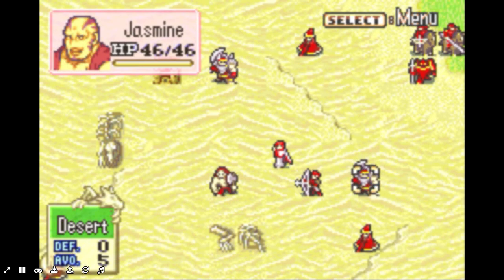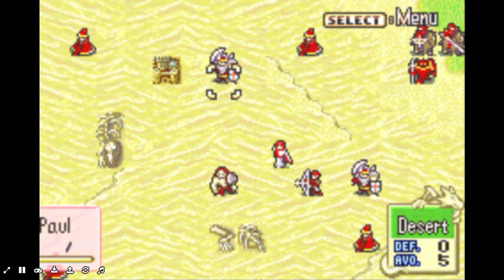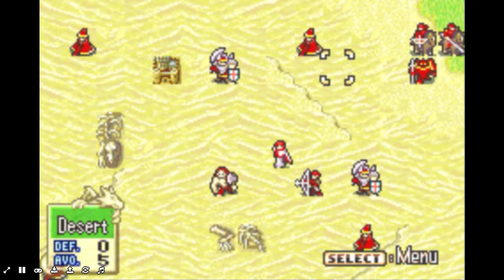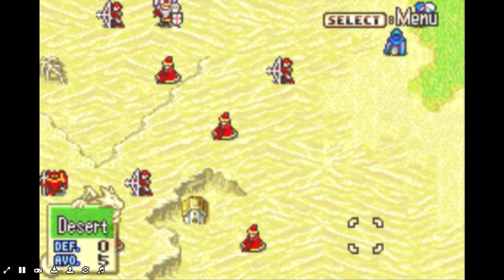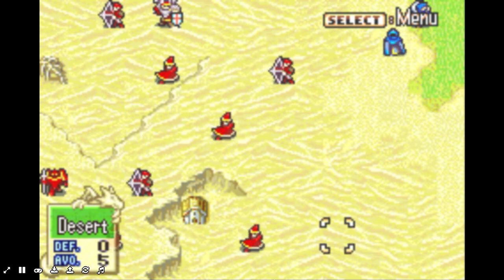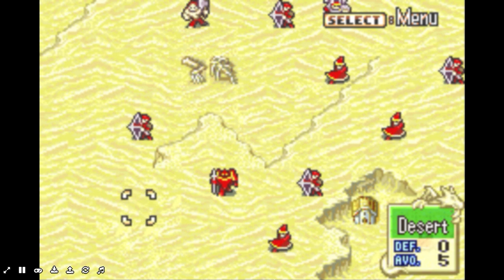We have two bosses in this chapter: Jasmine and Paul. Paul is going to be tougher because of his massive strength and killer axe. Now, there are actually hidden items in this chapter. Right here is an Ocean Seal, which is very, very important. It basically promotes pirates, so I can promote Dart with that — but it's worth a lot of money too, so I could just sell it.